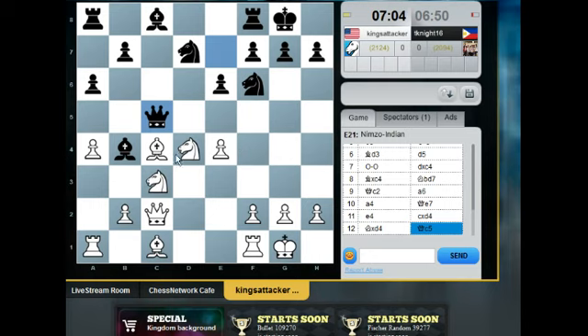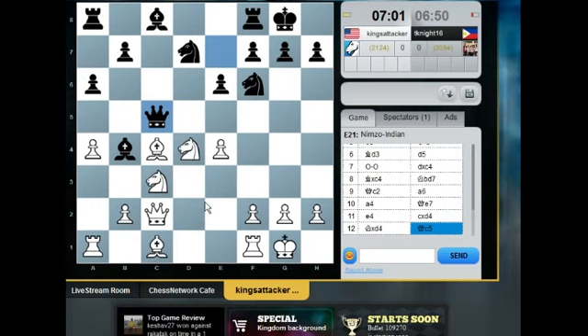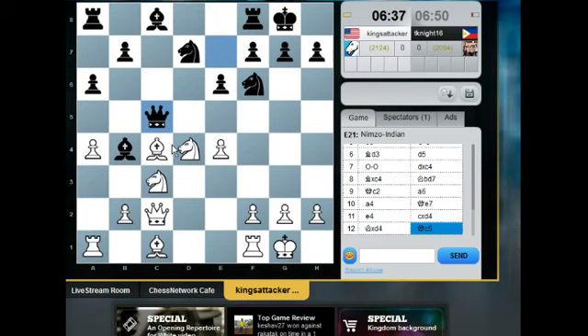Or knight ce2. So queen d3 doesn't work because of knight e5, so he has to play knight ce2. But then I think you can take on e4 — knight ce2 — and after queen takes e4, queen takes c4, might win a pawn.